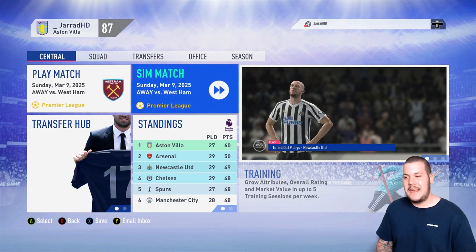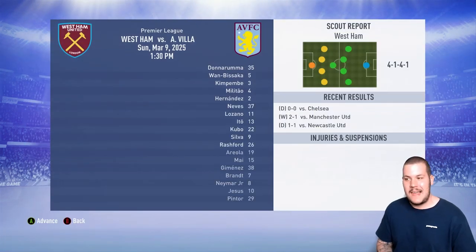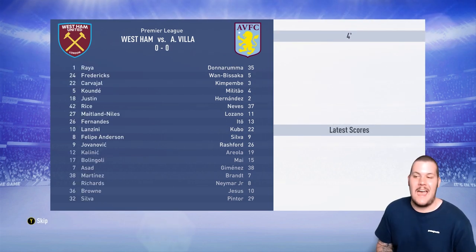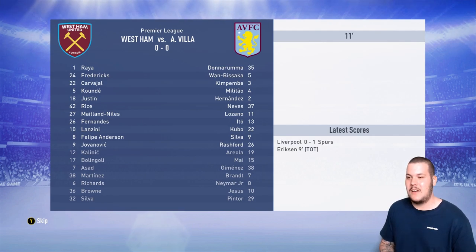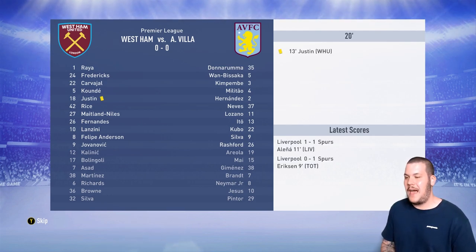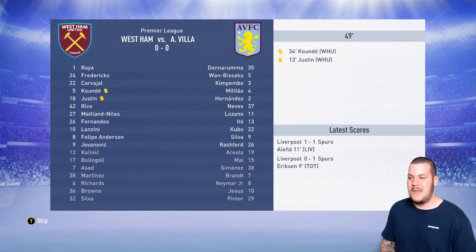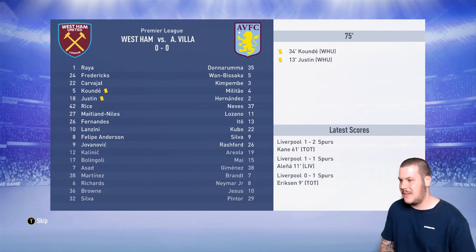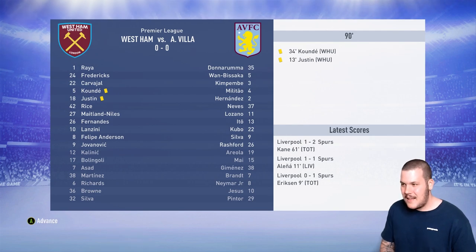Another game we're going to simulate here away against West Ham. I'm taking the Premier League less and less seriously as our lead gets bigger, focusing on the cups and the Champions League. We're away at the Olympic Stadium with a rotational side — Silva, Kubo, Ito, Militao all in the starting 11. They've got Ryan Fredericks in there. With 20 minutes to go it's looking like a scoreless draw, and yeah — it's a nil-nil draw away against West Ham.